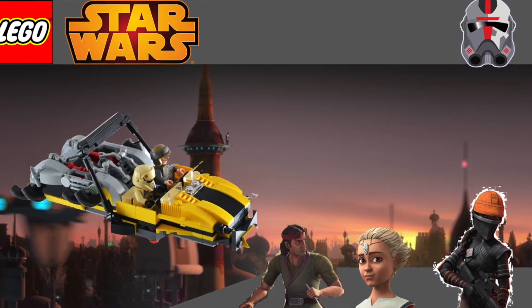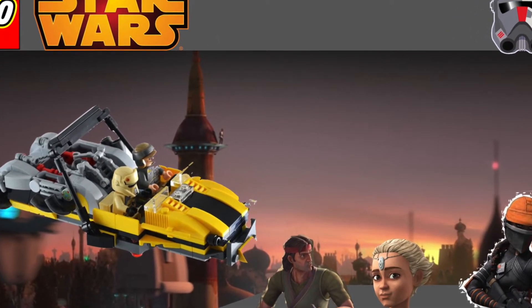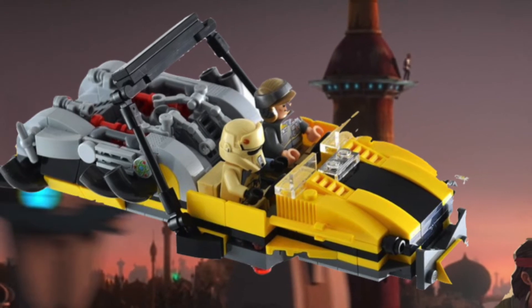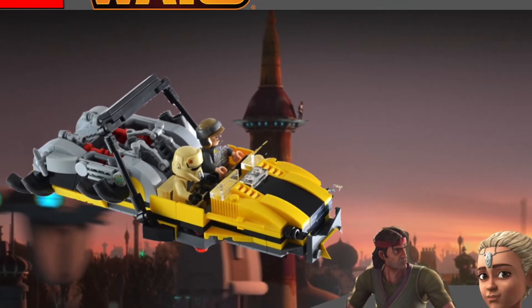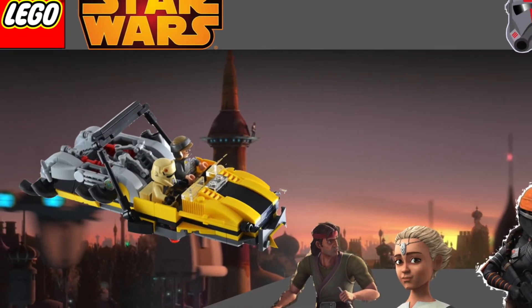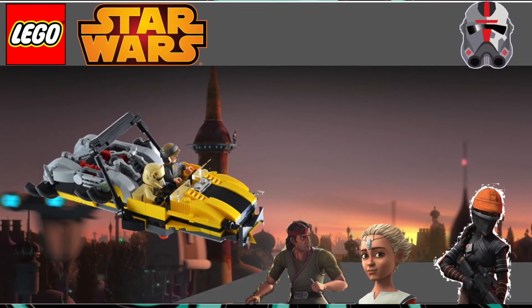This is the Omega Speed Chase, where Fennec Shand's got Omega and Hunter's chasing it down with his speeder. You'd have the speeder, you'd have Hunter's speeder, and you'd be able to recreate the scene. Maybe the tower would be included as well — a nice little tower build could be nice. I could see that happening, maybe with a play function where Omega could jump off the tower.